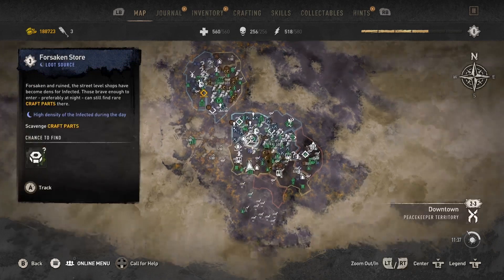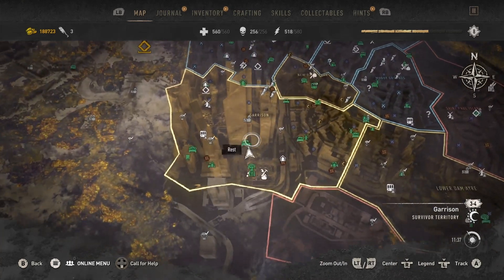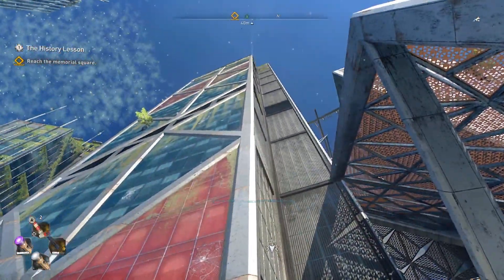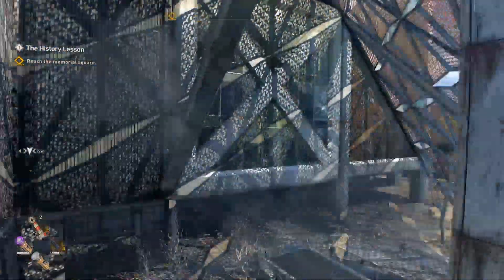Hey, what's up guys. Today I'm gonna be showing you a glitch I found like three minutes ago. It's how to get into the Kadoom room without starting a challenge. If you know what the Kadoom room is, you know the only way to get into it is to start a challenge that's under the BNC tower.